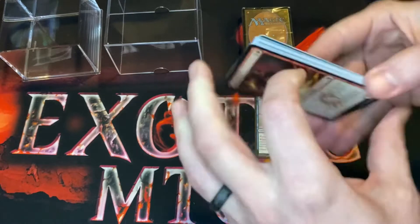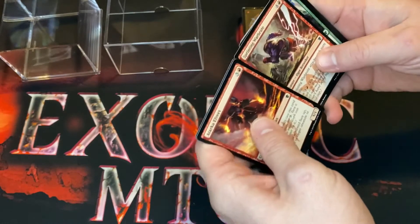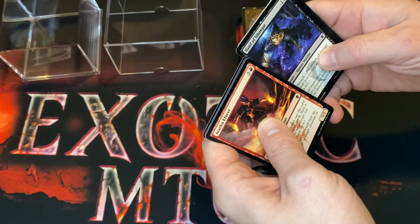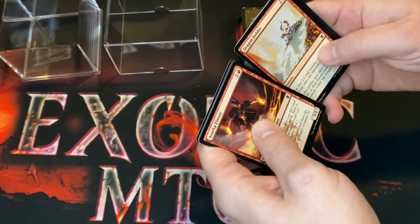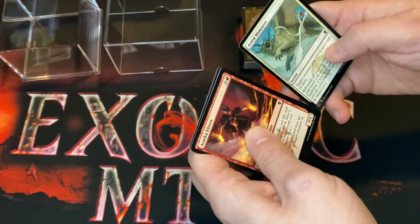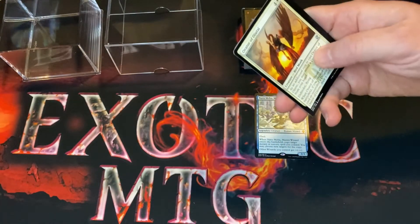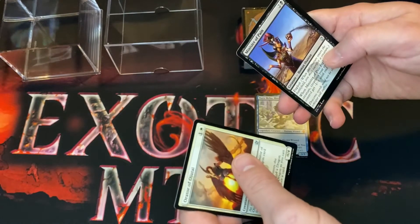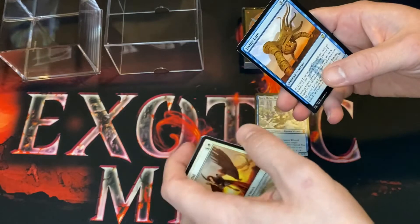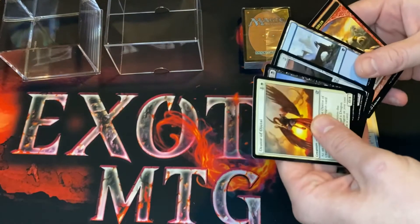Next one is Dragons of Tarkir. It's been a long time since I've opened this set. What do we want to get? We want to get a Kolaghan's Command — is that this set or was that Khans of Tarkir? I think the commands are from Dragons of Tarkir anyway — or Raidar of Ojutai. We got: Minister of Pain, Stormrider Rig, and Living Lore — not good, not a good rare.